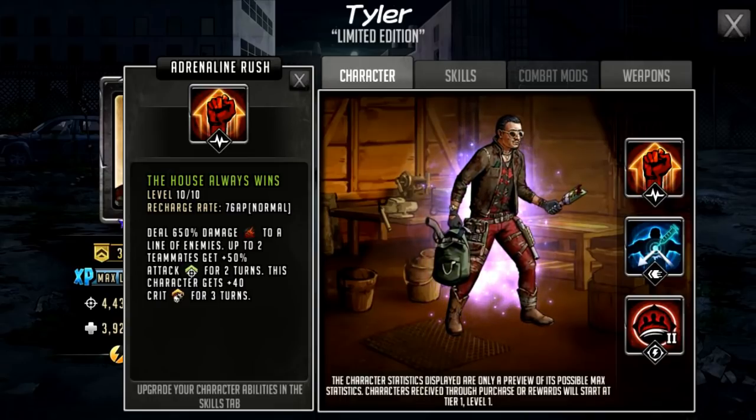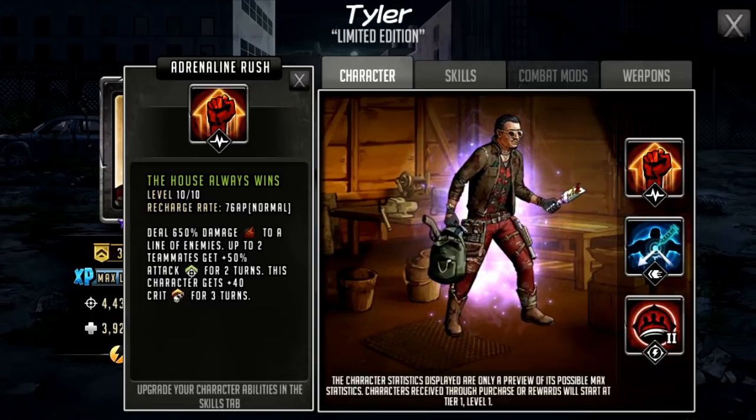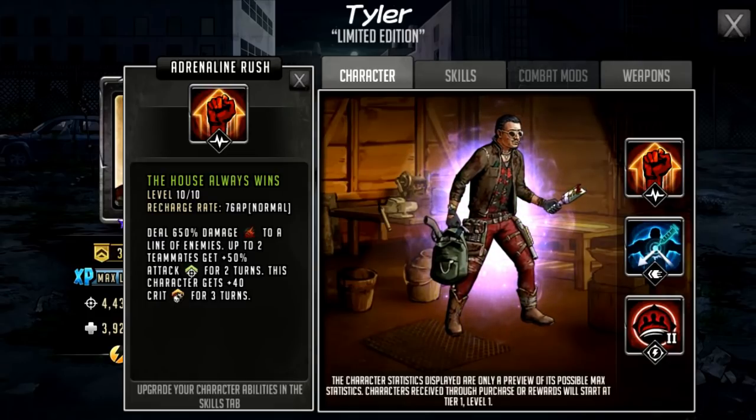Up to two teammates getting 50% attack for two turns is kind of nice but that's RNG — it could go to your command and your doc, for instance. But there is the potential for it to go to a second damage dealer, and a 50% boost is obviously very nice. The 40 crit for three turns means it would last for his next two attacks because the turn he uses the rush counts as one of those three turns. I like the fact that it lasts three turns and not two, since a two-turn self buff basically only lasts for one turn. How important crit is for the rest of his kit will matter, and I can say hitting crits is going to be quite important.